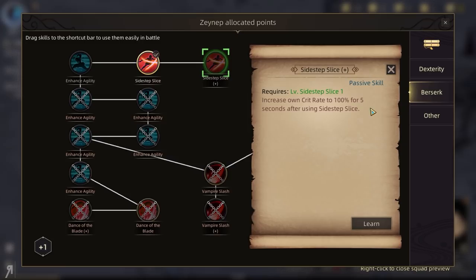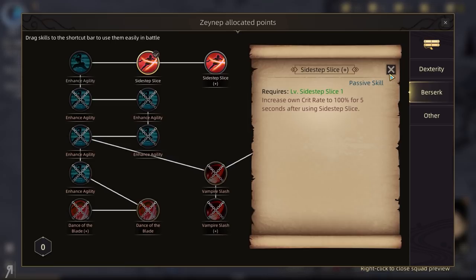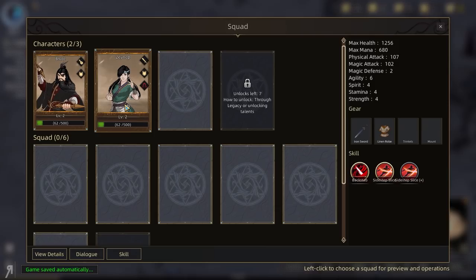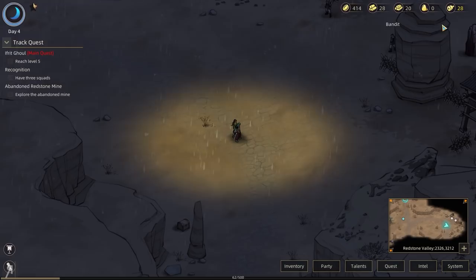Agility increases her own crit rate to 100% for 5 seconds after using Sidestep Slice — with an 8 second cooldown. So that's actually insane — that synergy between those two abilities is amazing. Is she going to use all of those by herself automatically? I think so.